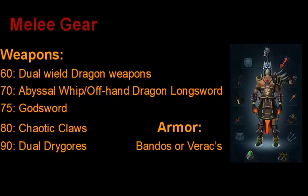So going over some basic melee gear that would be very useful for Slayer. If you're 60 attack or below, use dual-wield dragon weapons, or just the highest tier dual-wield weapons you can use — for example, if you're level 50 use Rune, if you're level 40 use Adamant, and so on. At level 70, you want to be using an Abyssal Whip and an Offhand Dragon Longsword. At level 75, you want to use a Godsword — probably a Bandos Godsword or an Armadyl Godsword; the Armadyl Godsword is a bit more expensive but a bit better. At level 80, Chaotic Claws — they're the best chaotic weapon for Slayer and I would recommend them.